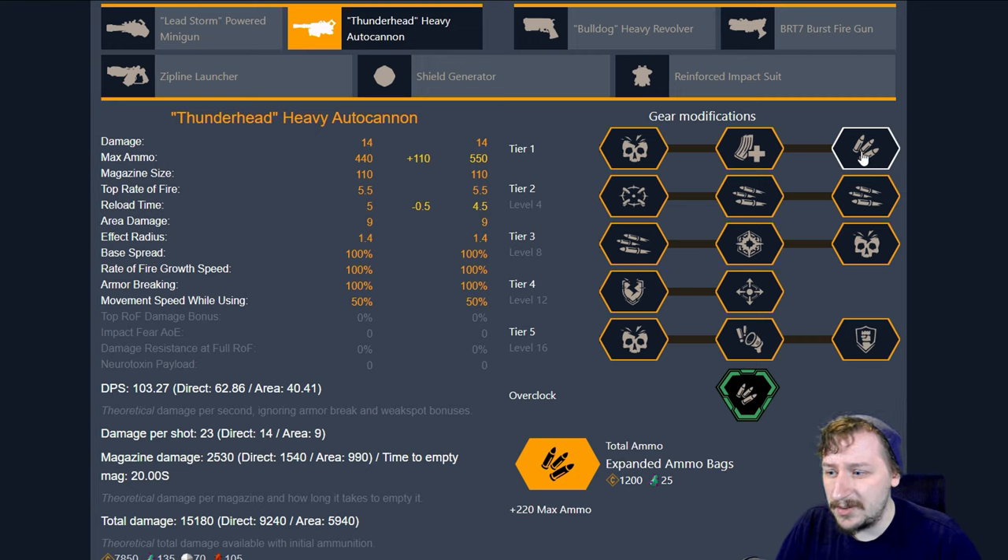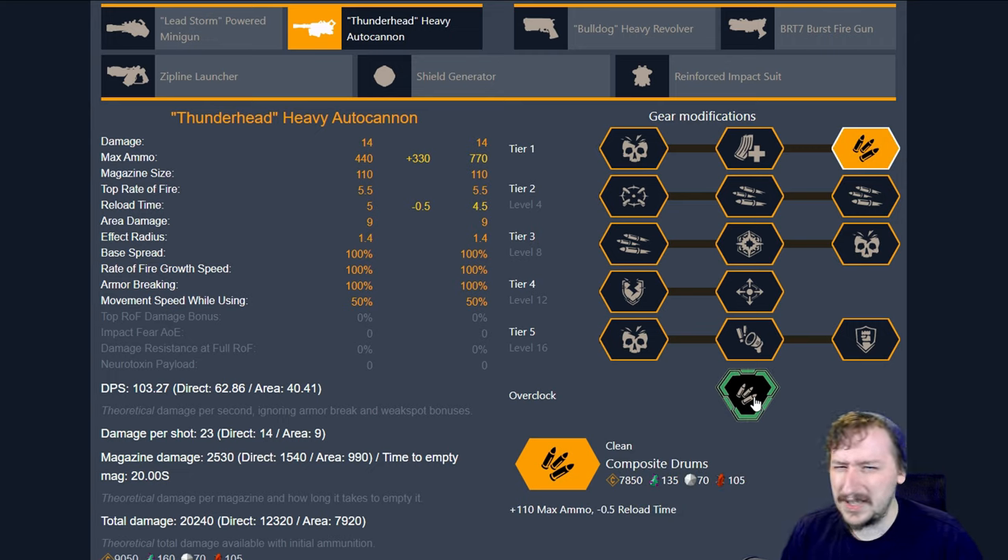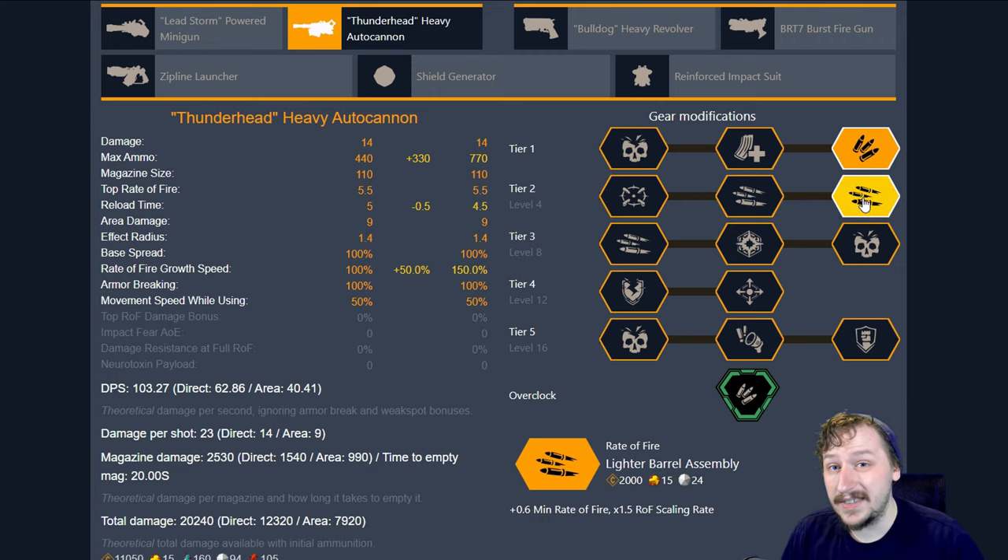For this, I almost always go with expanded ammo bags on tier one because having that extra 220 rounds is just so nice with the autocannon. With this overclock it's even better — you get an insane amount of bullets back every time you resupply, although I find myself not taking this one as much because you already have this amazing tier one. For tier two, I usually go with lighter barrel assembly just so that I can get the rate of fire up faster.